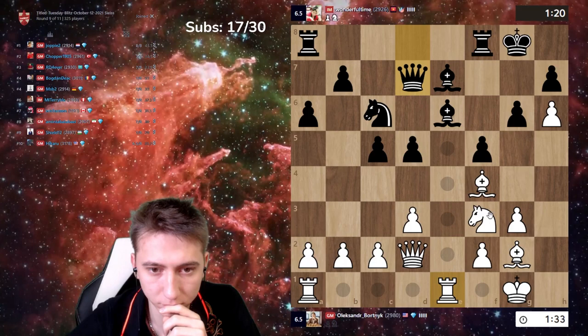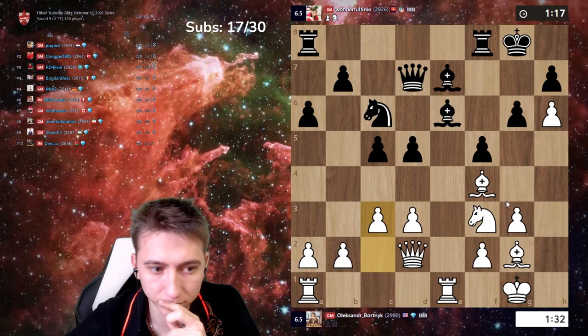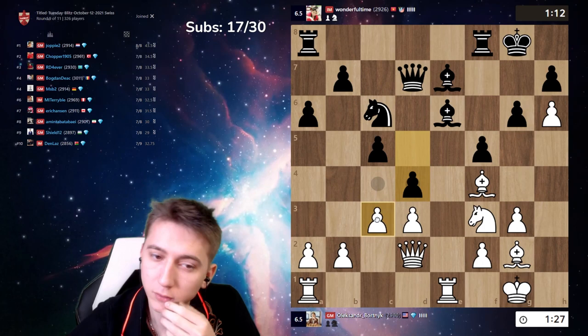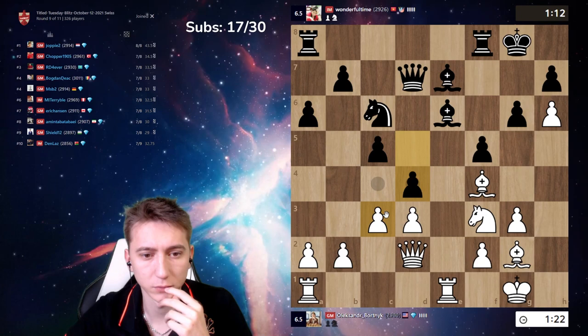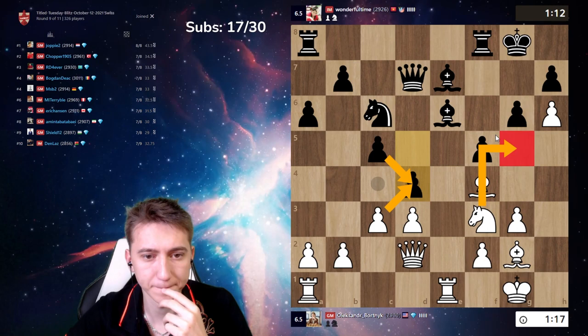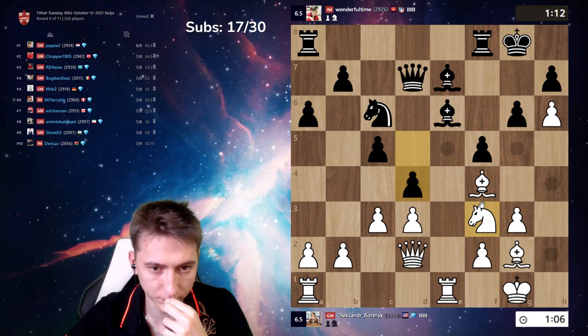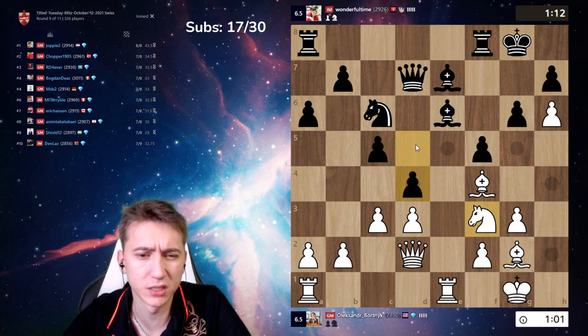Let's play c3. And c4. Can I take and then knight e5? Take, he will take, knight g5. C4 is good too, but I don't like bishop d6.